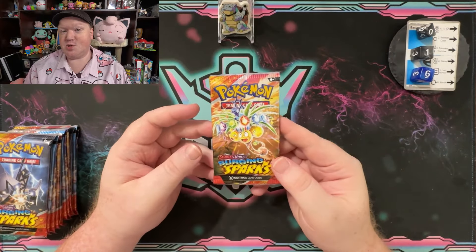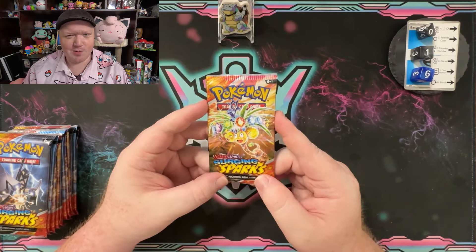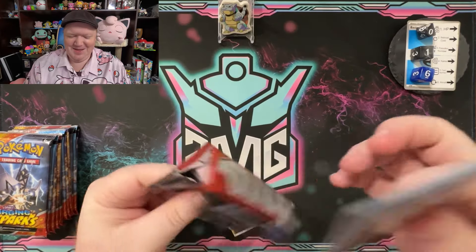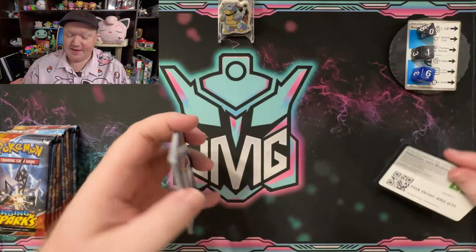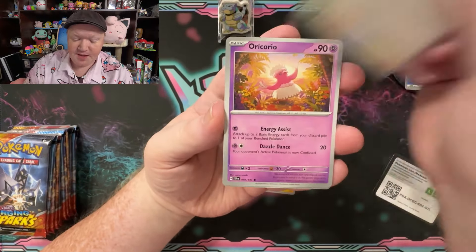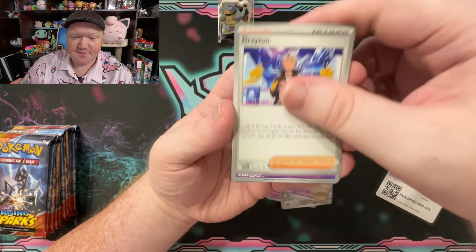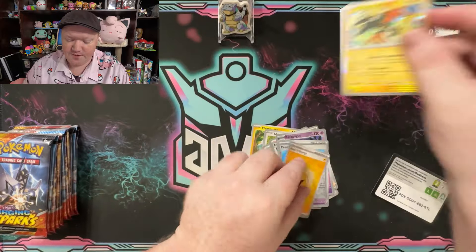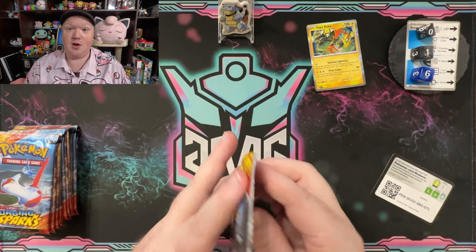Unless it's a trainer — then it doesn't have HP and it can't win because we're looking for the highest one; that would be a zero. Anyway, let's get into pack number two, the first in today's video. There is the code card. The first stack had a lot of good stuff — if you haven't seen that, go back to watch Monday's video. There was a lot of good pulls. We got Cuffagrigus, Pashu Berry, and a Tapu Coco for 110 or 120 HP. We'll put that up in the compare card spot.